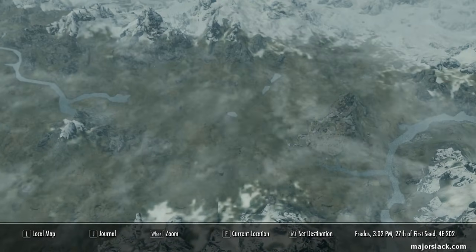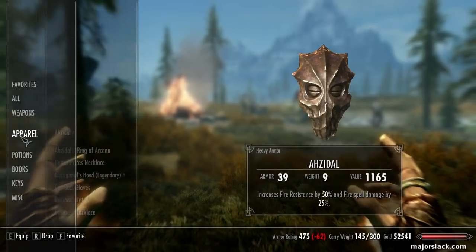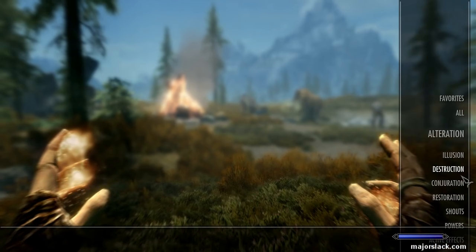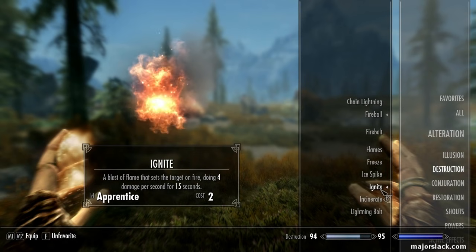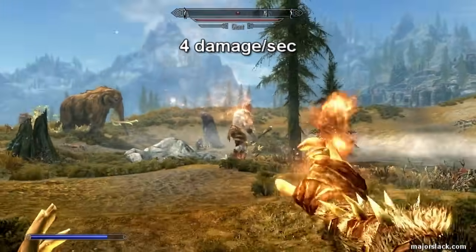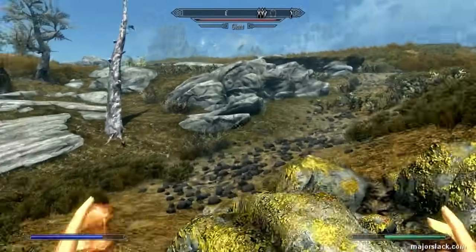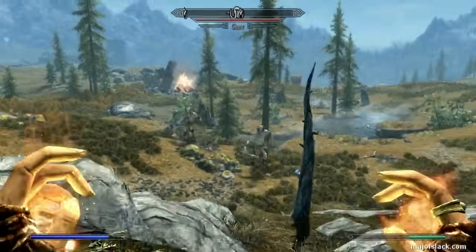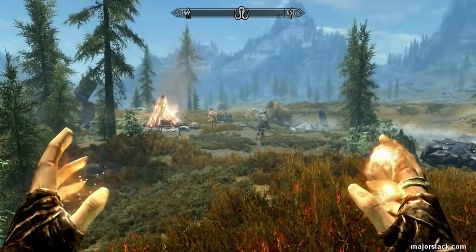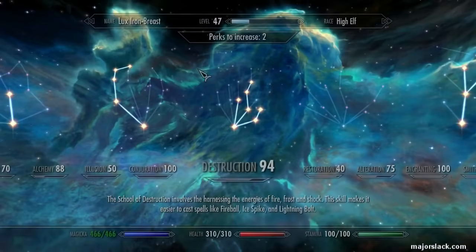Okay, we're back at Bleakwind Basin Giants camp — my default tough-guy smell test shooting gallery. You have to equip the Ring of Arcana to get the two spells: Ignite and Freeze. We're testing Ignite. By default it does 4 damage per second for 15 seconds, so 15 times 4 is 60 damage. Let's test it out — single shot. And that is just not cutting it. We did 7 shots before and that Giant was dead; a single shot is not cutting it.